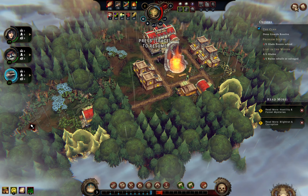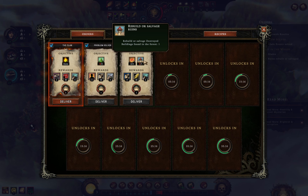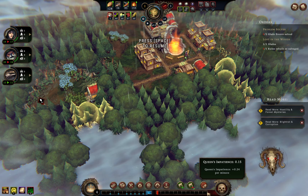We're over one reputation point so I can claim this reward, which gives us a couple of lizard people. I'll deliver that now — it gets rid of a point of impatience and gives us a reputation point. We need to fill up the reputation bar to win and make sure the impatience bar doesn't fill up, otherwise we lose.